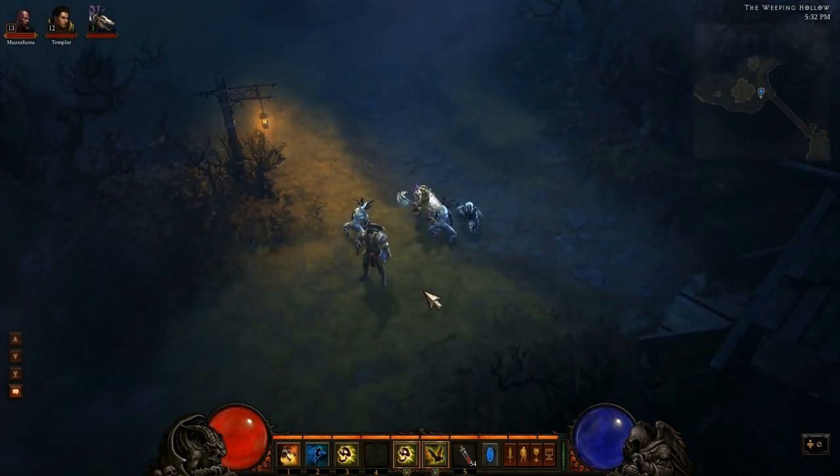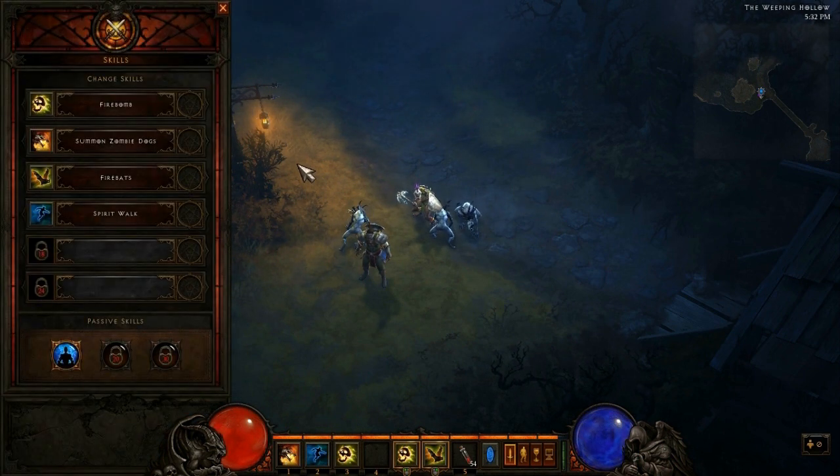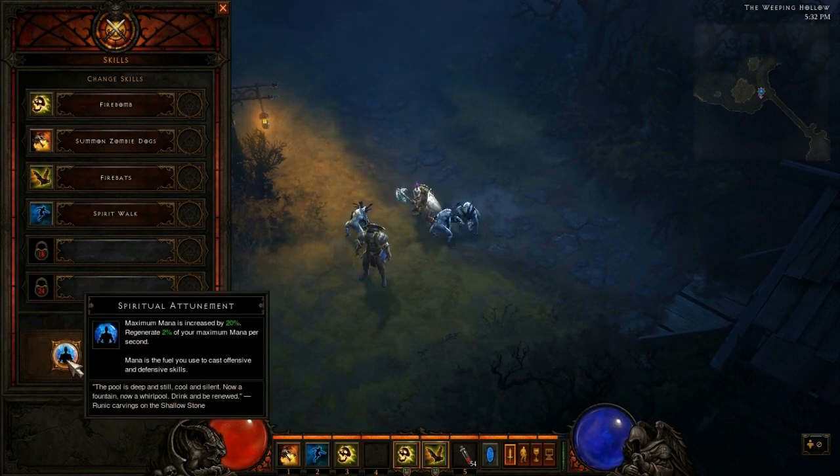I'm hanging out with my Zombie Dogs and my Templar, and today we're going to be doing a passive skills guide for the Witch Doctor. By now you guys probably know the deal — I'm going to hit S and open up my skills menu. Up here we've got my active skills, down here we've got my passive skills, and the passive skills are what I'm going to be talking about in this video today.